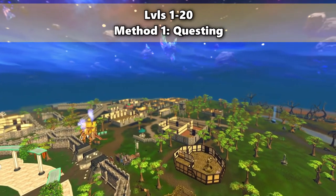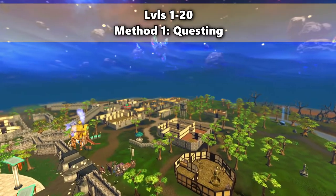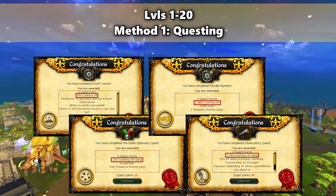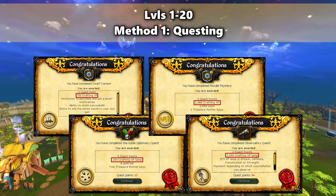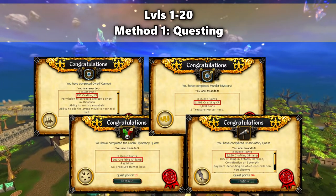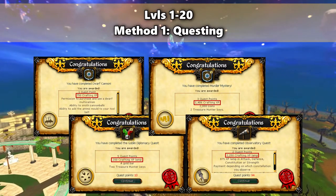For levels 1 through 20, there are 3 different methods you can do. There are several quests that give you crafting experience. If you're starting from level 1, Dwarf Cannon, Goblin Diplomacy, Murder Mystery, and the Observatory quests will get you to level 20.